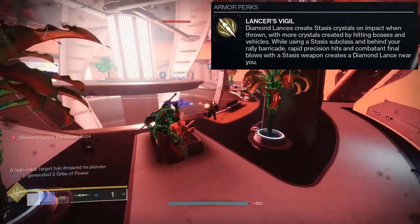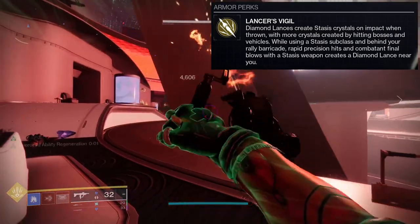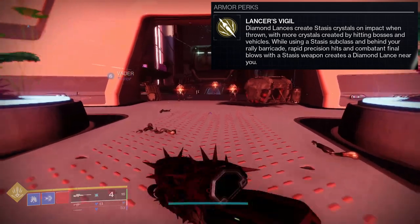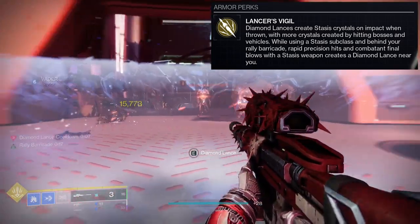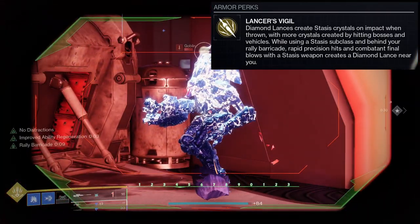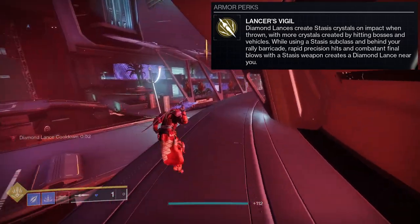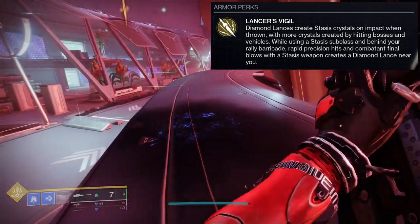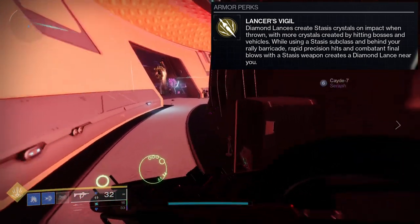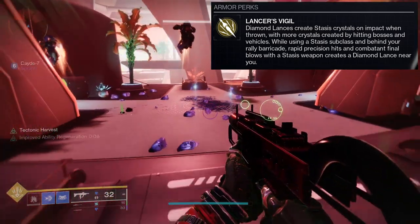I don't know many people that are using diamond lances at all, so I definitely think this is an L for Titans. The diamond lances do create more crystals, which is super cool, but my only issue is just how many people are actually out here using diamond lances? I could see the argument that people are using crystals for other things, sure, but it's just so much work to get crystals when you can use a grenade, or Titan slide melee, or a weapon with Headstone. There's just so many ways. It just seems like more work than it's worth.